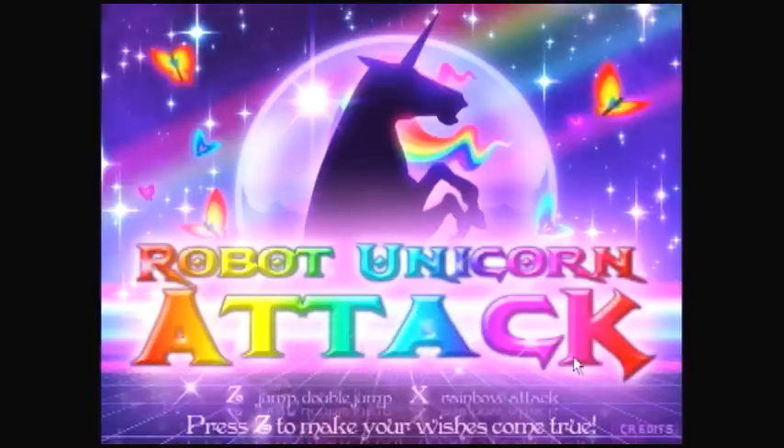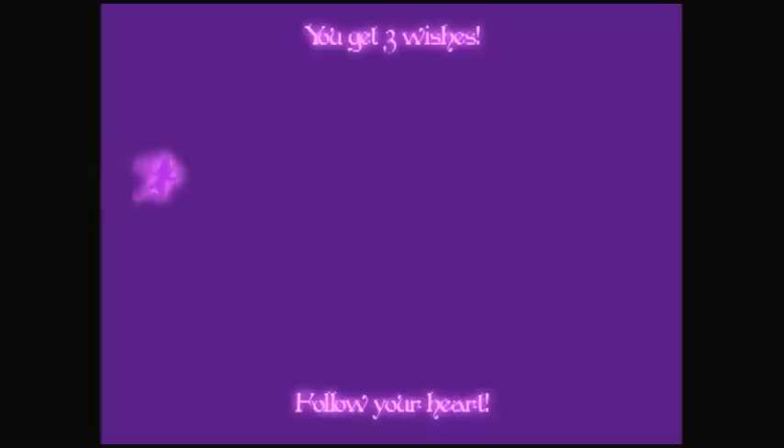Once the game had loaded I was greeted to a giant mass of rainbow inspired colours. It looks like something designed for a seven-year-old girl's lunchbox — a unicorn with butterflies and the simple statement, press Z to make your wishes come true.